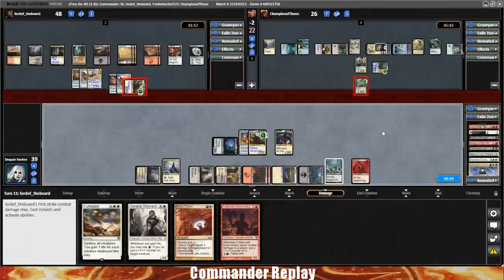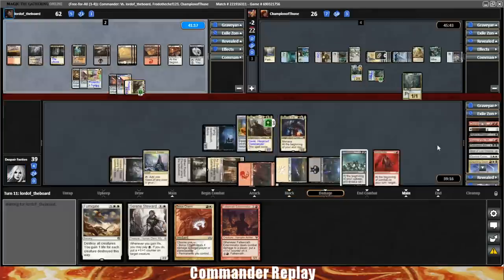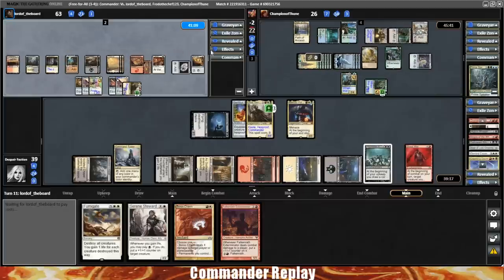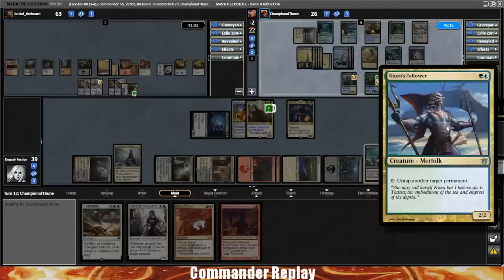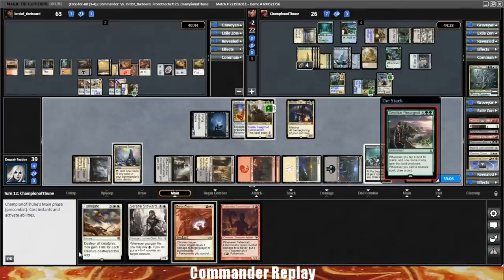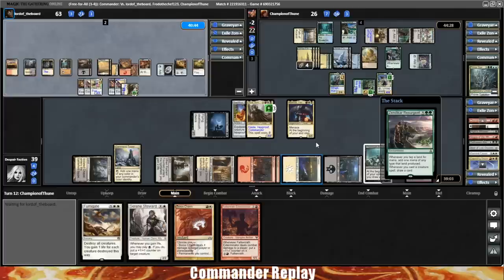Opponent's gonna play a Nexus of Fate — I think that's gonna do it. No need to watch them untap and kill us, so I think we're safe to scoop it right there. Also, opponent has twenty counters on the Simic Ascendancy, and they win the game off the Simic Ascendancy. Yep, there it is.